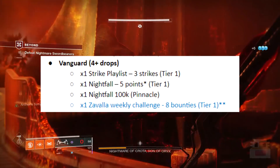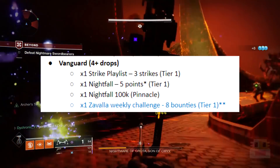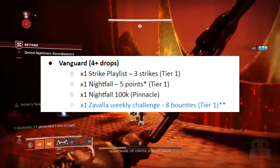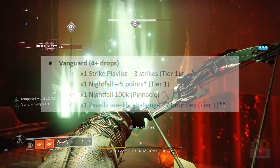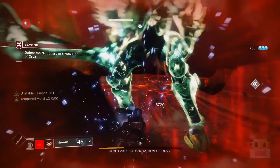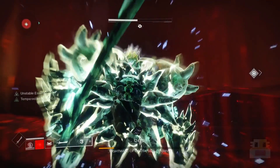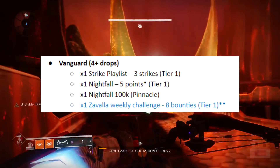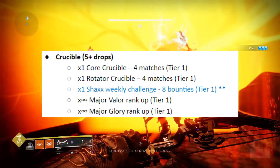Starting with the Vanguard — there are four-plus drops. First, the strike playlist for three strikes. For the Nightfall, you need to get five points, and harder difficulties give more points so you can do it faster. A Nightfall with 100k points will get you a pinnacle reward — you have to do the Ordeal at 950 power or higher, or max out modifiers with a high handicap in regular Nightfalls. Lastly, Zavala's weekly challenge is to complete eight Vanguard bounties.